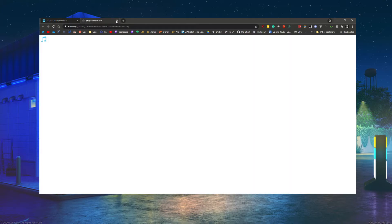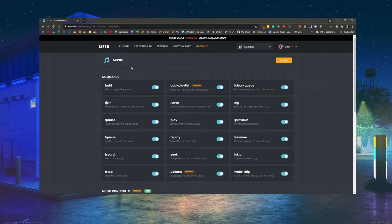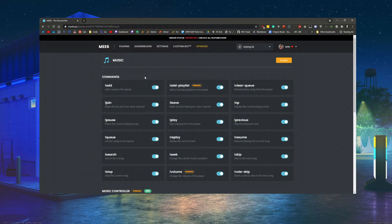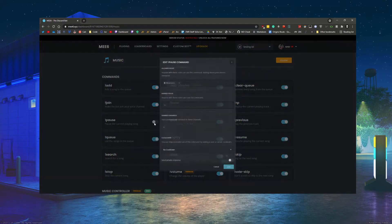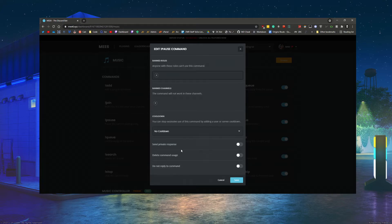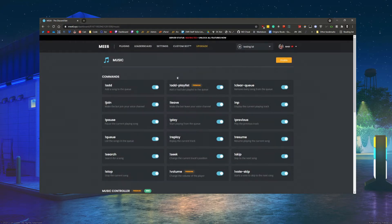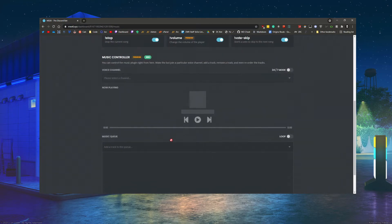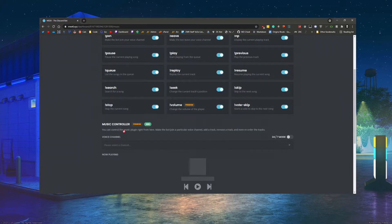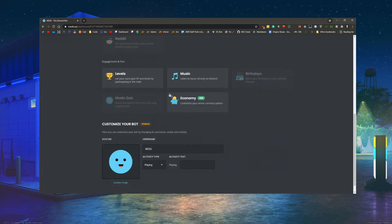There is a music function in MEE6. Personally I don't use it because I feel there are better bots out there specifically suited for music, but if you want to use it, it's very simple. You can deny and allow commands as you wish, click on them to check permissions, restrict certain roles or channels, and set cooldowns. There's also a little player UI where you can skip tracks and view the queue directly from the dashboard.